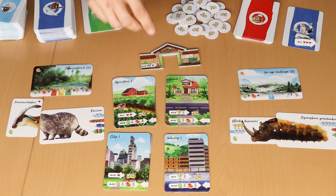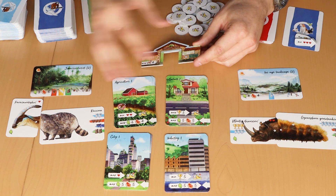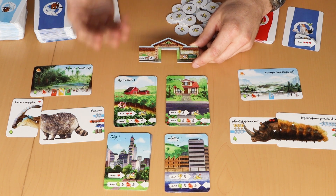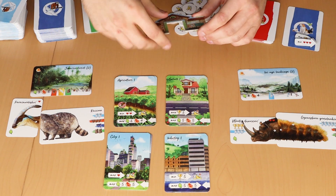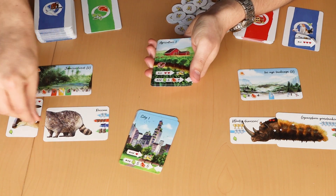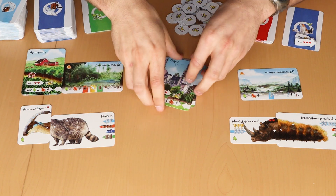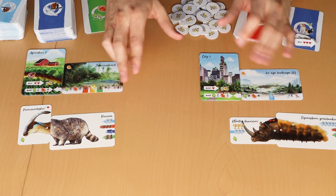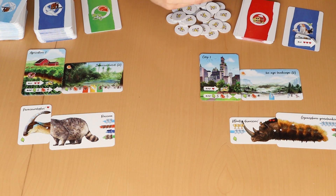These are called human territories. The National Park I'll explain later. If you set up a game with five biomes, you use all of them. If you set up with three or four biomes, you always place the National Park and fill remaining places with human territories. Next to each biome you place a human territory, and the National Park is always used. You can absolutely choose which biomes and human territories to play with.